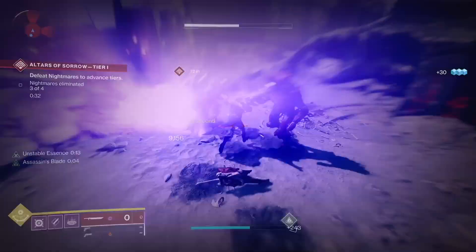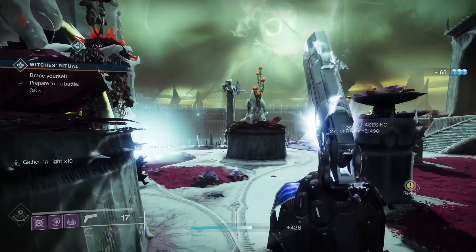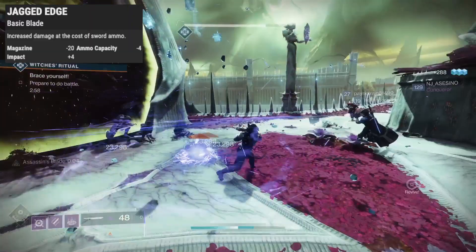Hungry Edge adds 4 to ammo. Enduring Blade gives 7 ammo but takes off 2 impact — impact equals damage by the way. Honed Edge is 2 more impact. Jagged takes away 4 ammo and returns that in damage. And Tempered gives 2 ammo and 1 impact.